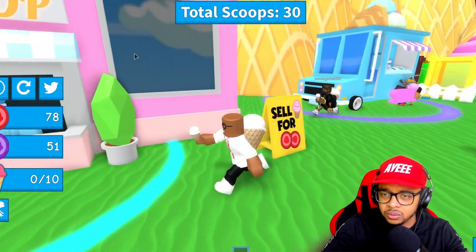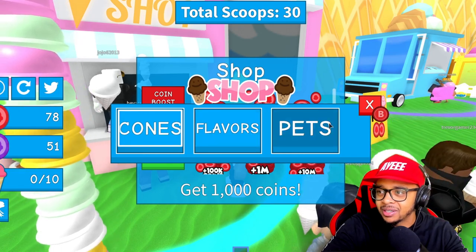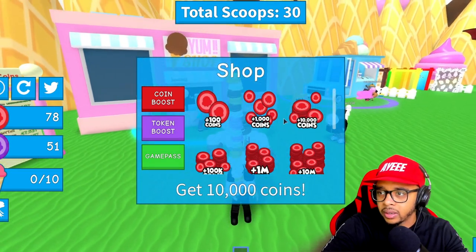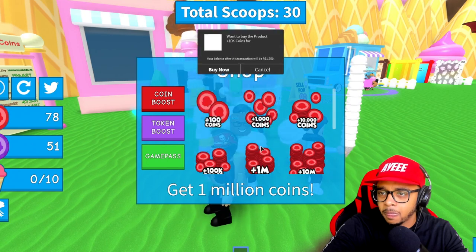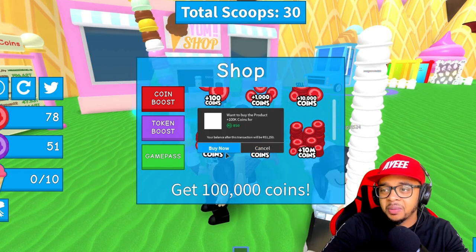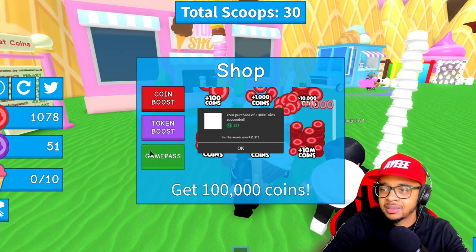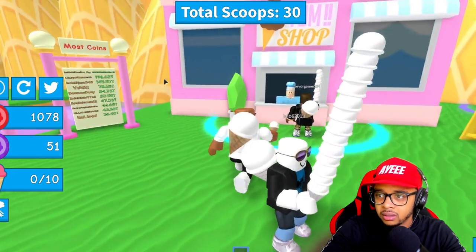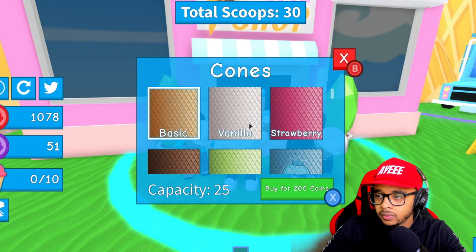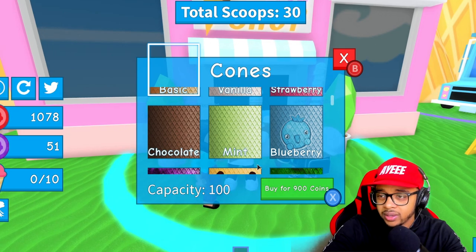Okay, so that just gives us coins. I might have to buy some coins — going to the store. Coin boost... 10,000 coins, how much is that? 350. How much is 100k? Oh my god, that's too much, that's too rich for my blood. Let's start out with a thousand coins — that might be able to give us some type of advantage. Let's get out of here.